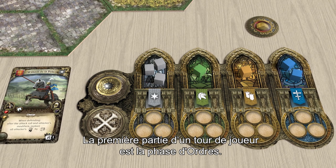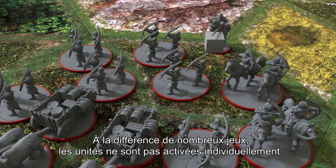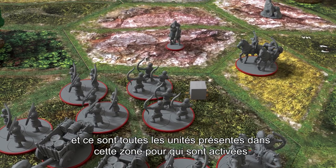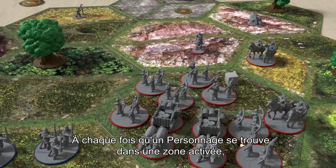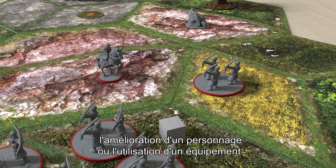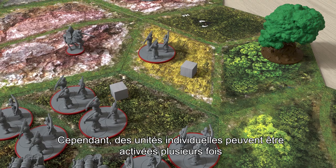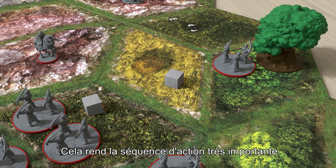The first part of a player's turn is the Orders phase. Here they spend their orders to activate units on the board. Unlike many games, units are not activated individually. Instead, orders are played into an area, and all units in that area may activate to move, attack, or wait. Whenever a character is in an activated area, bonus actions will also be available, such as recruiting civilians, starting discussions, commanding your army's troops, upgrading a character, or using equipment. Each area can usually be activated only once per player turn. However, individual units may activate more than once if they move into new areas which are activated later. This makes the sequence of activations critical.